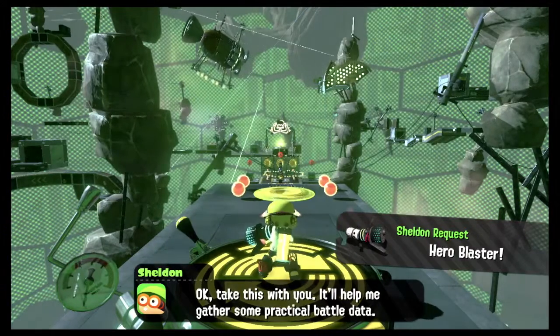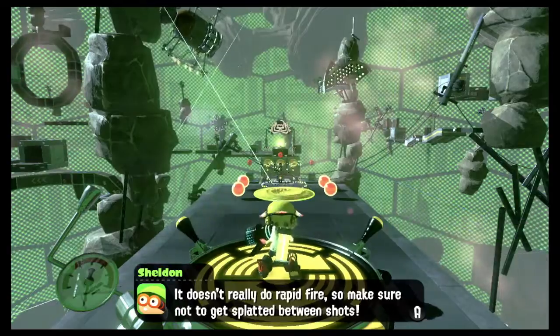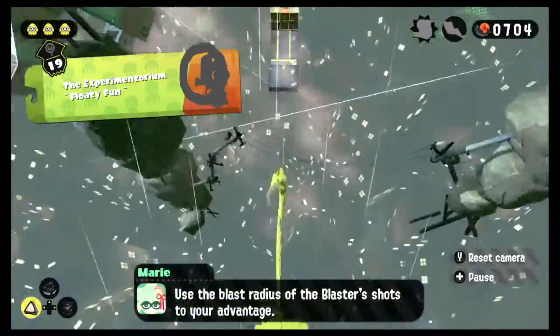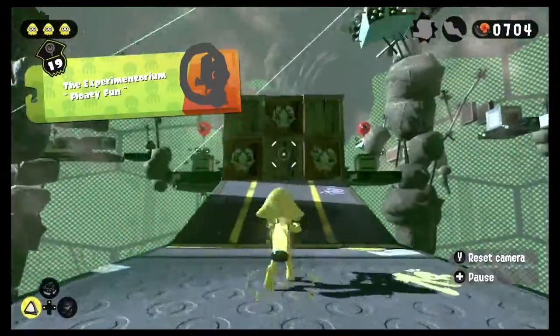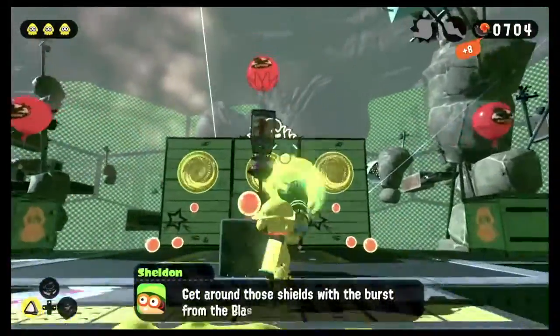And now we get a request, which is the Hero Blaster. This is a normal blaster, kind of similar to a cooling launcher, but with a very short time and it explodes kind of fast.